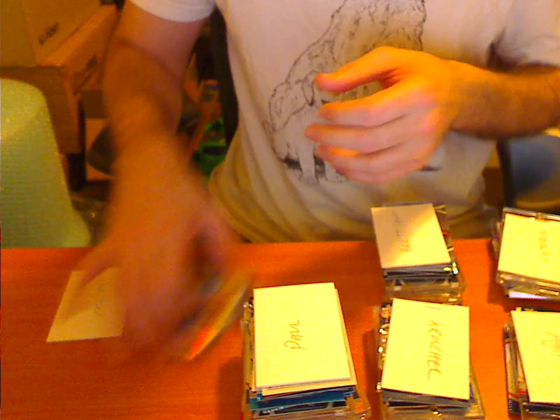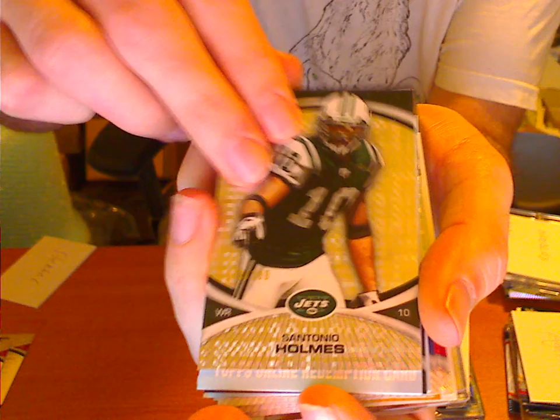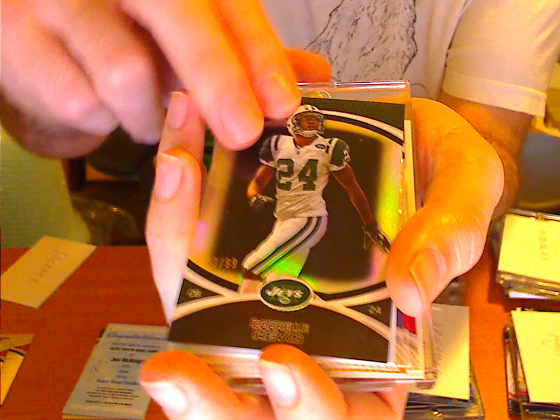Just wanted to get the recap up and going. Next we have Package, who had an interesting draw. Package has a Holmes to 399. This is an auto patch base of Joe McKnight for the Jets. Revis to 99 Refractor. Now this one is Joe McKnight Auto Jewel Relic Black Refractor, so it's going to be much lower numbered — that should be a nice card too.